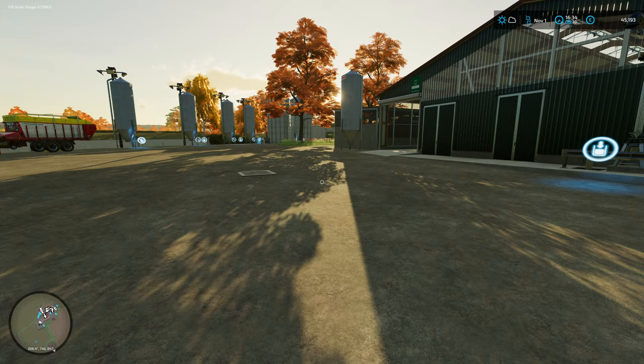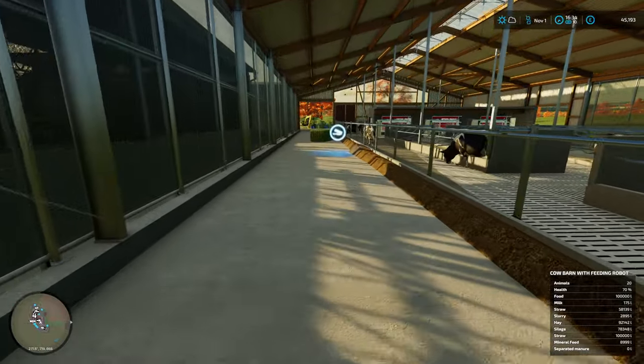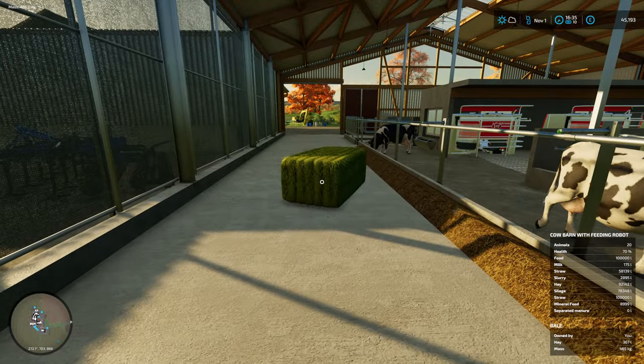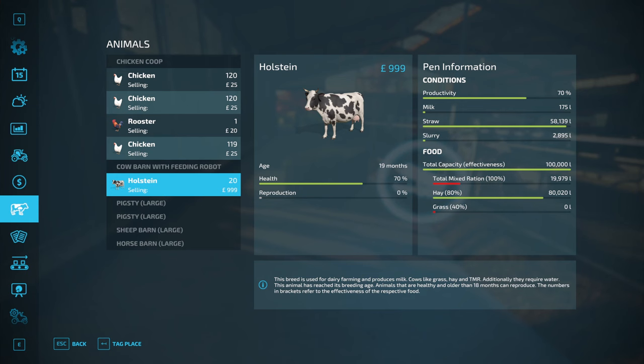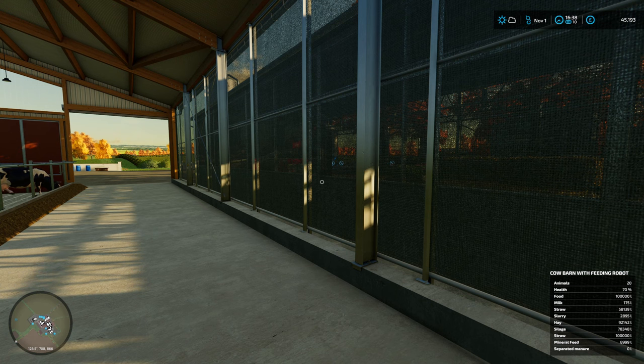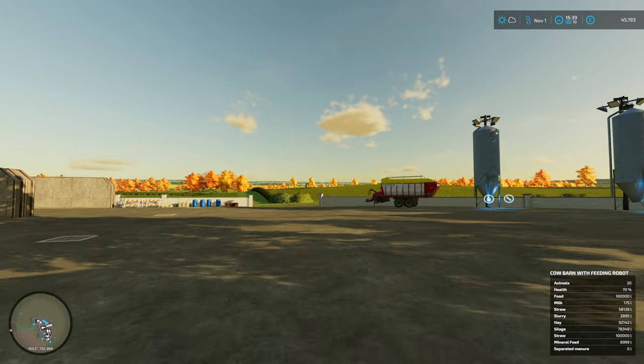Hey, it's already gone down - they are getting through this really quickly! Oh, it's because we've got the TMR in there as well. I was going to say it's only 80 on the set, so that's full. And as you can see bottom right corner - straw, slurry, hay, silage, straw, mineral feed all looking pretty good. Their health and whatnot will rise. We may get more than 20 in time, we'll see.